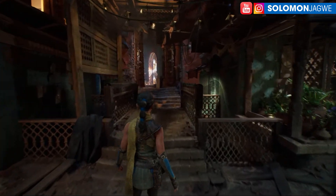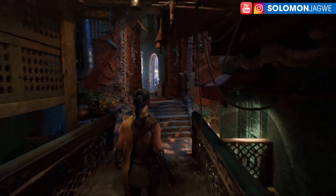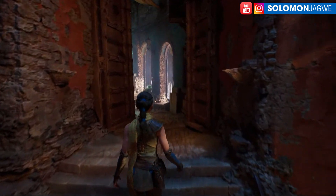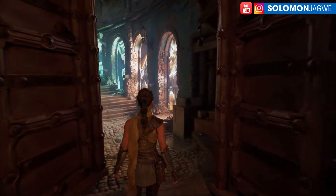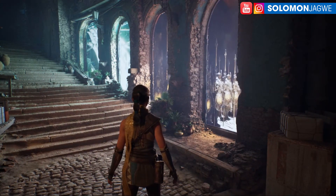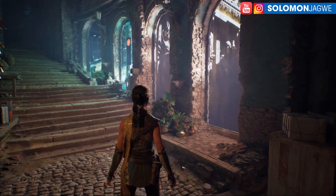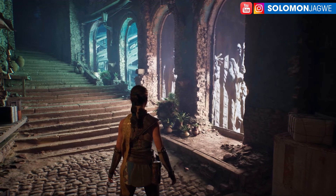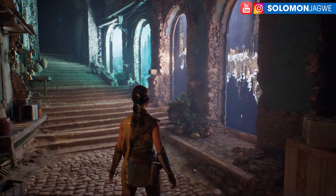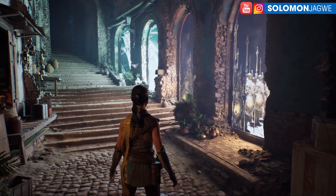With Mega Lights, you can use pretty much any light source to cast light. For example, if you have a scene of a hacker in a bunker with computer screens, or a military scene of special forces underground looking at screens, that light source being able to cast light and do rim lighting is going to be amazing.